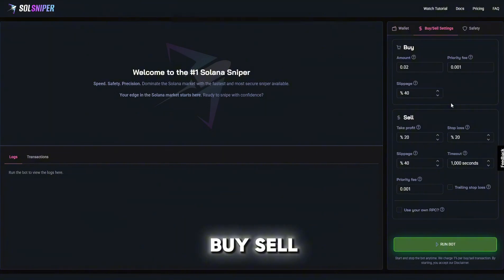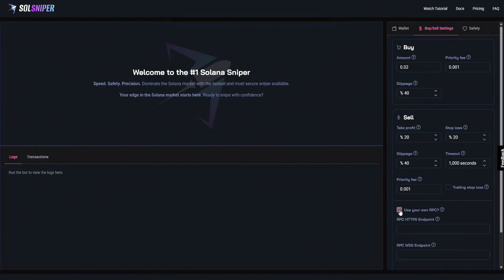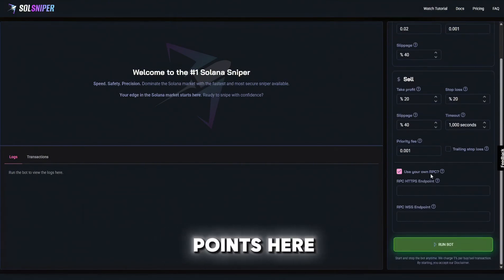As for our buy/sell settings, these are the settings I'm going to be using for the first trade in this video — feel free to pause. Please note this is in no means financial nor investment advice; please do your own research before participating in any snipes or trades, and trial your own settings. As you can see I have my amounts, slippage, take profit, etc. I won't be using trailing stop loss, but if you know how to, feel free to use that. As for RPC, if you have one you can put the endpoints here — I won't be using one for this video, but it is an option.